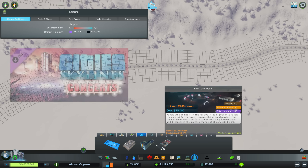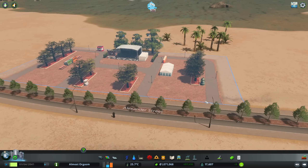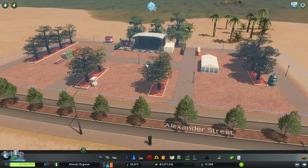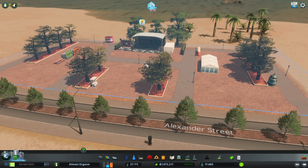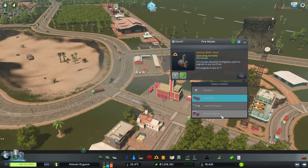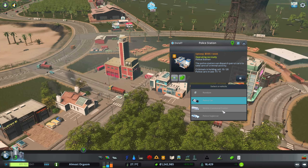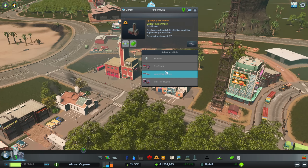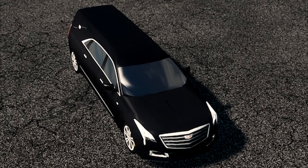Next up was the Concerts DLC. I placed the main concert area on the beach and eventually filled it with other buildings to really give it a touristy, beachy vibe. One of the easiest content creator packs to implement was the Vehicles of the World Pack. To use this, all I had to do was go to a few services and change the vehicles they sent out to be the ones from this pack. My favorite? The luxury hearse is pretty slick.